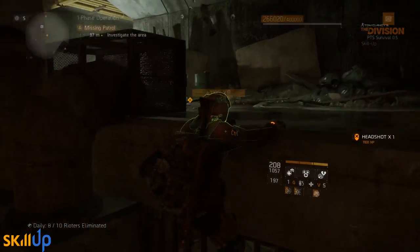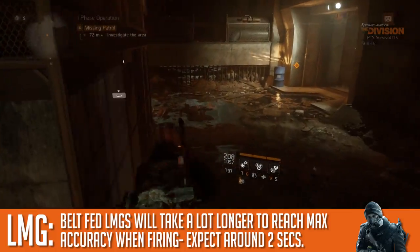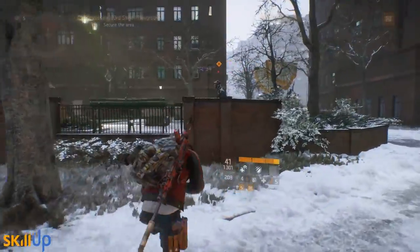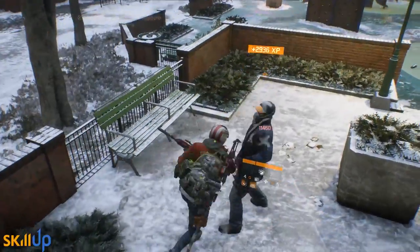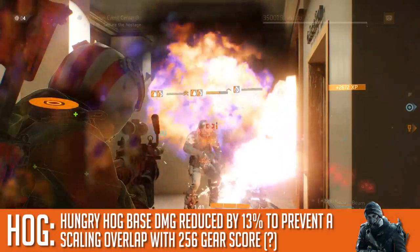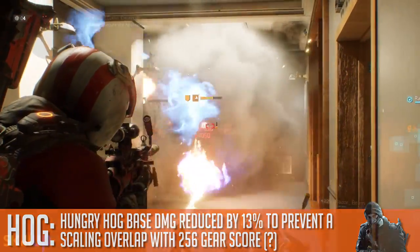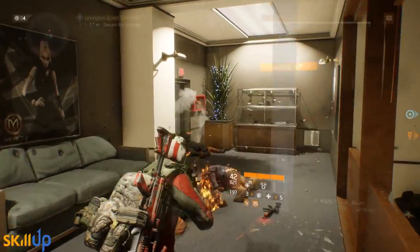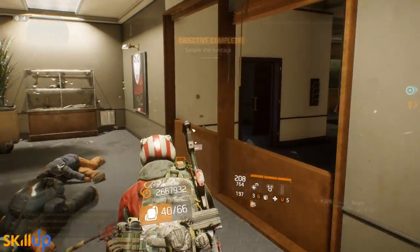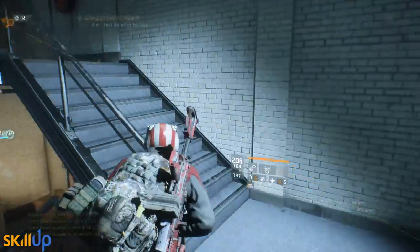The M60 and M249 will now take a lot longer to reach full accuracy when fired. There is a noticeable difference — it will take a good two to two and a half seconds to reach max accuracy, where before it was only about one second. It's a big change but worthwhile because those weapons were very strong given that innate accuracy. The Hungry Hog — the weapon everyone was chasing last patch — has had its base damage reduced by 13% to prevent a scaling overlap with World Tier 5 implementation. It's a big reduction and it really shifts the meta. For my money, I'll be chasing an M60 because of the comparable damage and the ability to roll whatever talents I like on it.